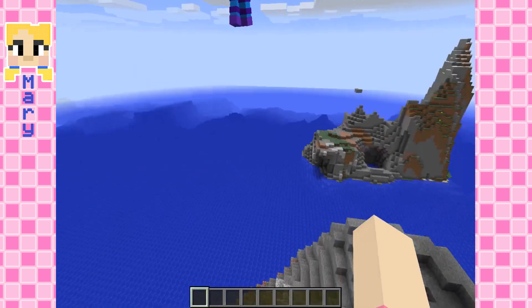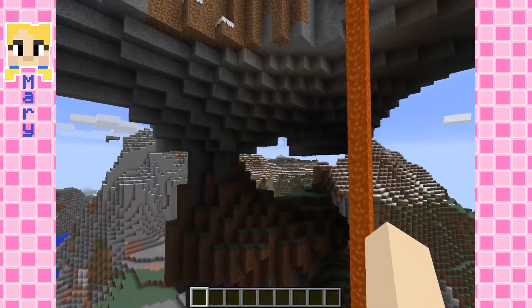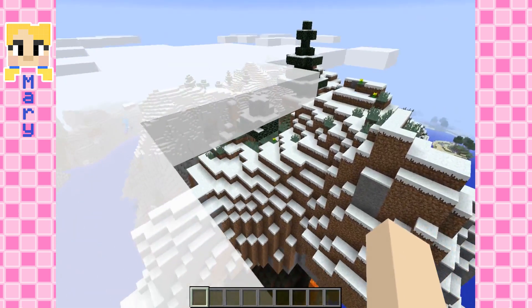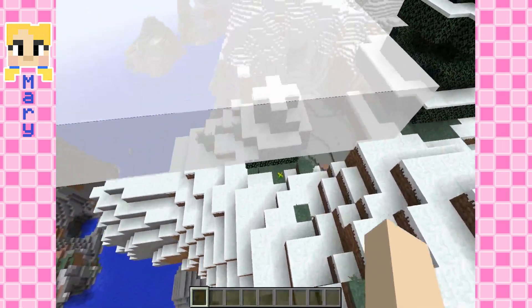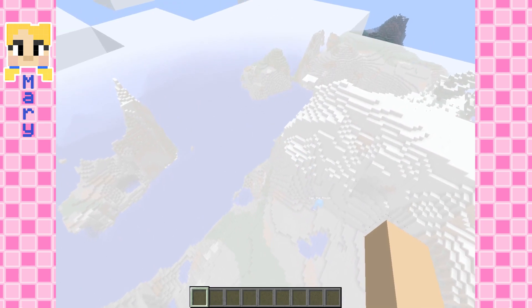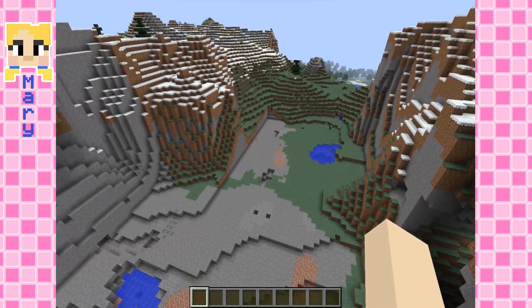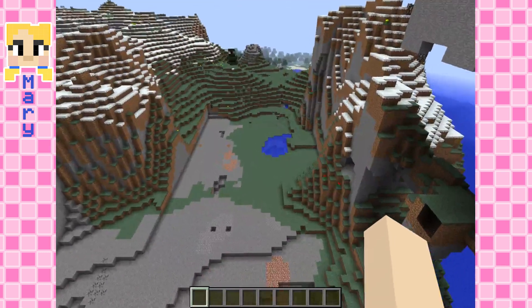Oh man, so cool! This is such a neat area. Where should we build your castle? I don't know, there's so many cool spots. It's so flat right here, and then there's these mountains and all this water. I think we should start making one in the flat area, but maybe we make smaller castles in some of the other cool spots. That's such a good idea!